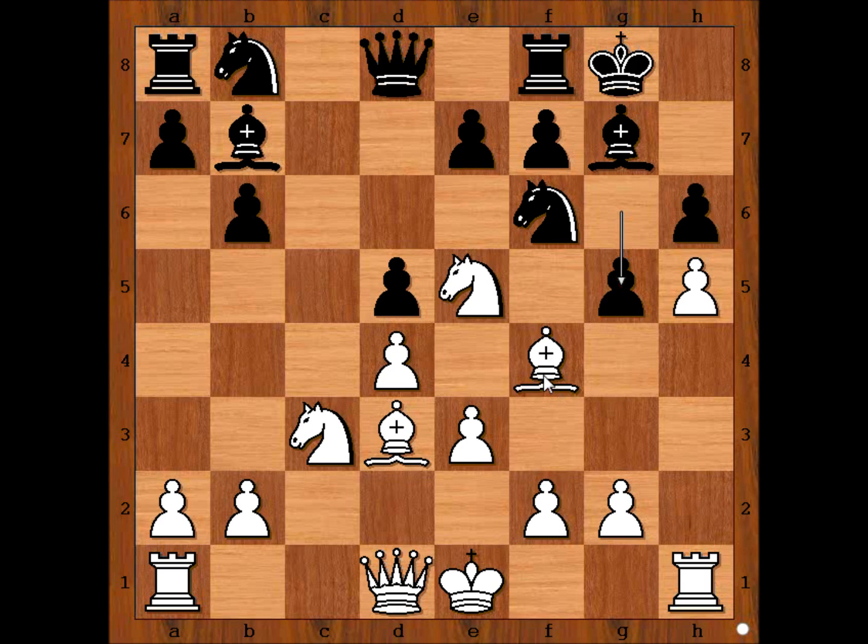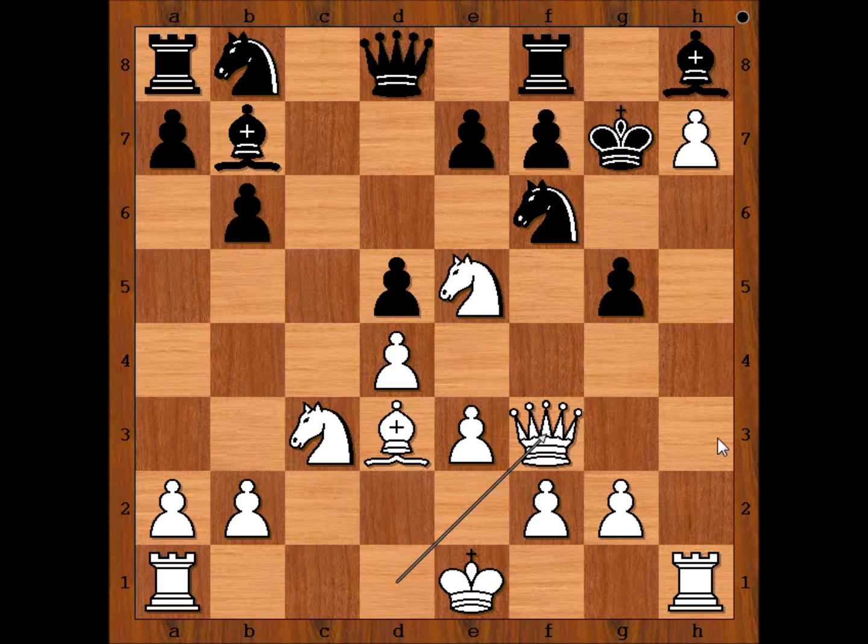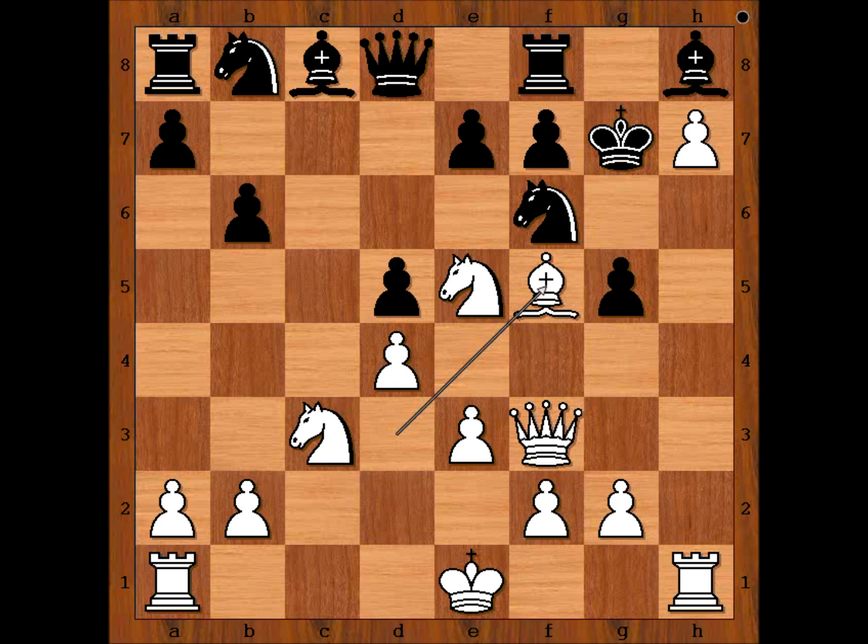Abrahams sacrificed the bishop! Is it a sound sacrifice? He calculated deep and hard and decided to do it. Pawn takes bishop, h6. Black considered bishop to h8, but instead played bishop takes pawn. What black didn't like about bishop to h8: after Qh7 check, king to g7, queen to f3 intending queen to h3 and queen to h6 checkmate. If bishop to c8, preventing queen to h3, then bishop to f5 would be winning for white.